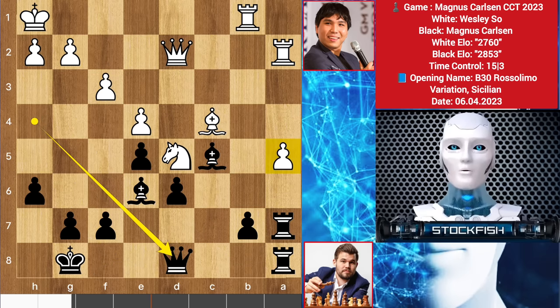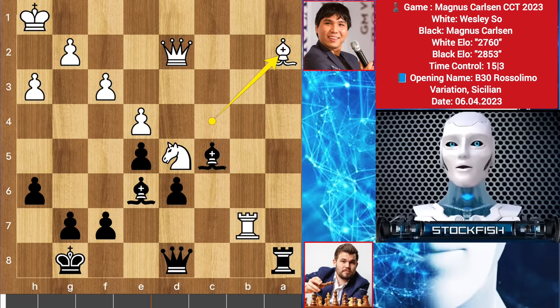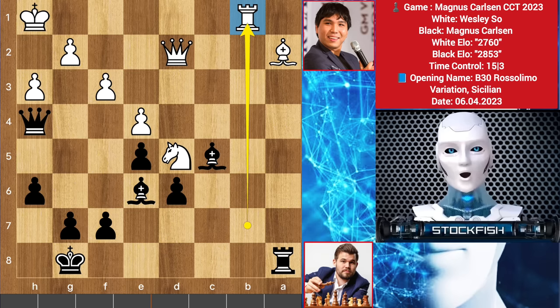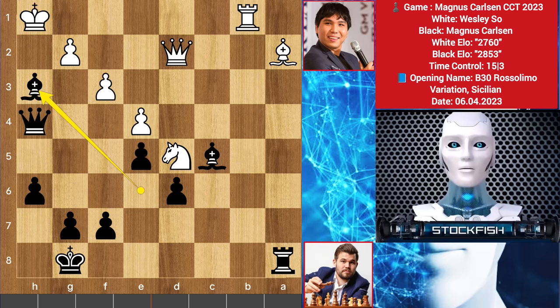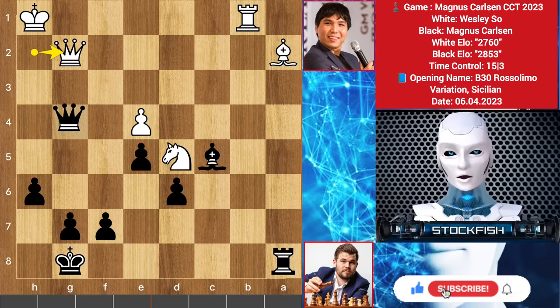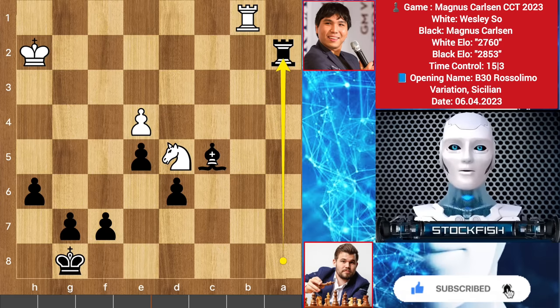Rook a2 and queen back to d8 targeting this pawn with three rook batteries. We see h3 rook takes, rook takes b7, rook takes, bishop takes, queen up to h4 threatening to take the pawn with the bishop. If you play rook back to b1 to give support to the king, then black will play bishop takes h3 — sacrificing his own bishop to expose the king. After takes and queen takes check, he will block it with the queen and then queen takes. Blocks and queen check, then he will take the queen, king takes, rook takes bishop check, and these pawns are enough to win the game.